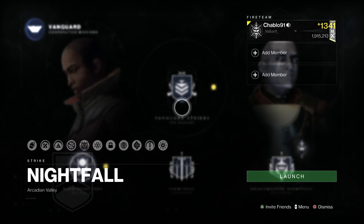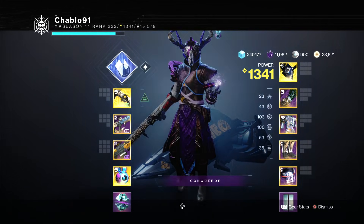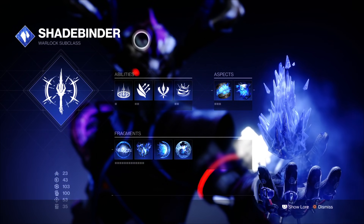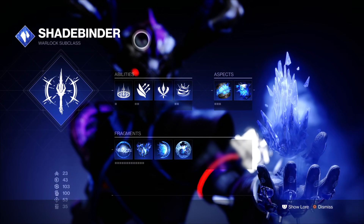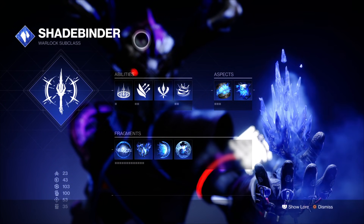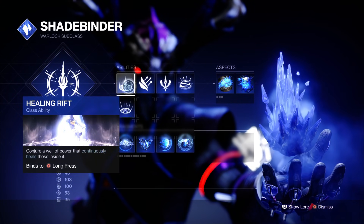I've already done the Titan Grandmaster so I've talked at great extent about the modifiers on that one — I'm not going to talk about them in this one. We're using Stasis Shadebinder, which I believe is going to be the safest class to do this on across all of them. There are classes that will do this quicker or work differently, but this is easiest for most people, especially Warlock mains.